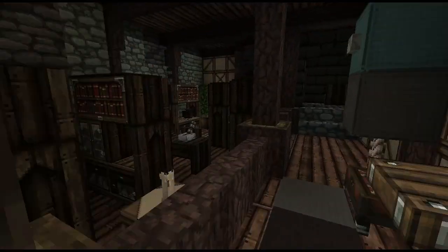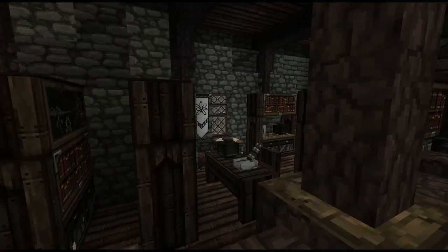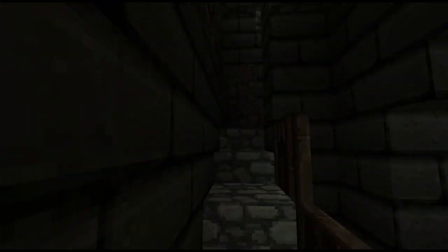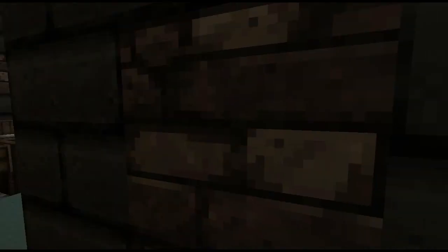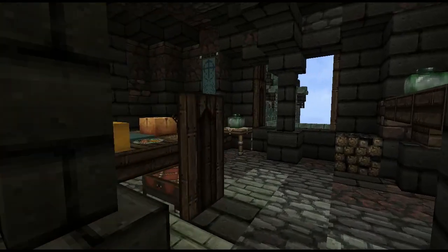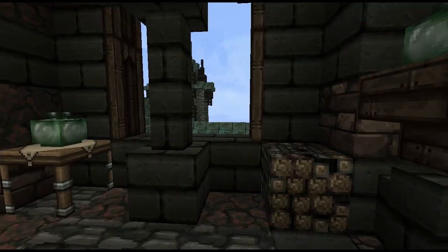This looks like a cool little library slash sitting area — a study. There might be reception quarters here too. There's a banner of the Faith of the Seven. Let's head up these stairs. This is sort of like a planning area, maybe a war room. There's some bread and cheese waiting on the table.